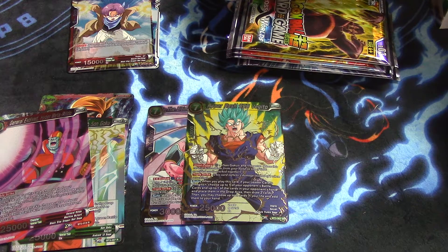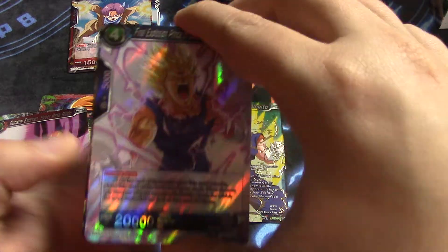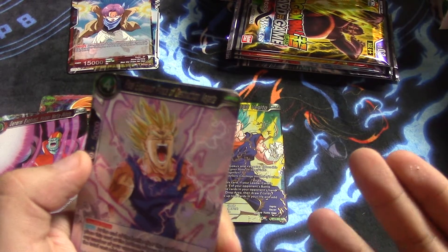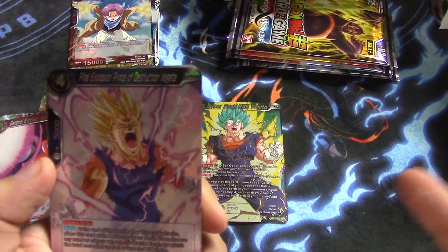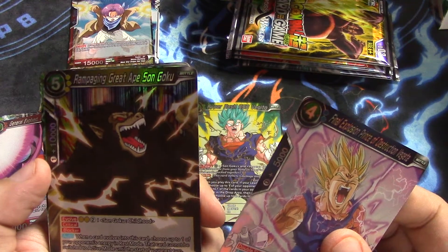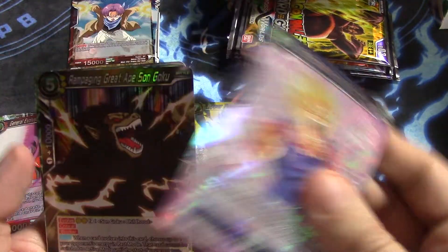Oh, nice — okay, there is something in this set called a God Pack, and I just pulled one. So that means I have to go over the whole pack — but that's okay, I'll make an exception. Final Explosion, Prince of Destruction Vegeta. Rampaging Great Ape Son Goku — as soon as I saw him, I knew what it was.